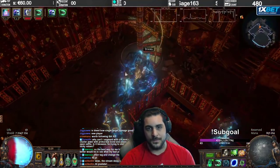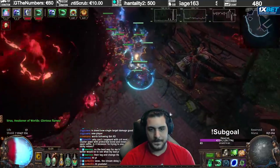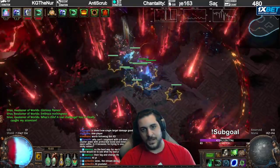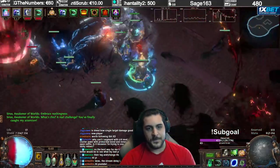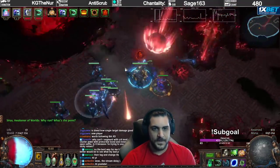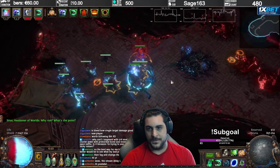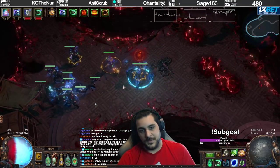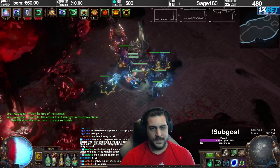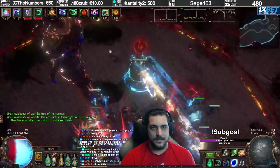I'm going to show Awakener 8 real quick and then go into the details of crafting every item. The belt is the best damage-providing belt for Spectre builds — Darkness Enthroned. There will be a video linked in the description explaining all the numerical values and how to craft it with Harvest. I'll leave that to that video instead.